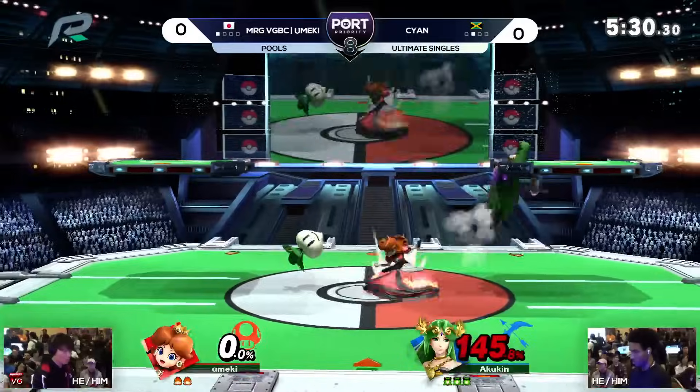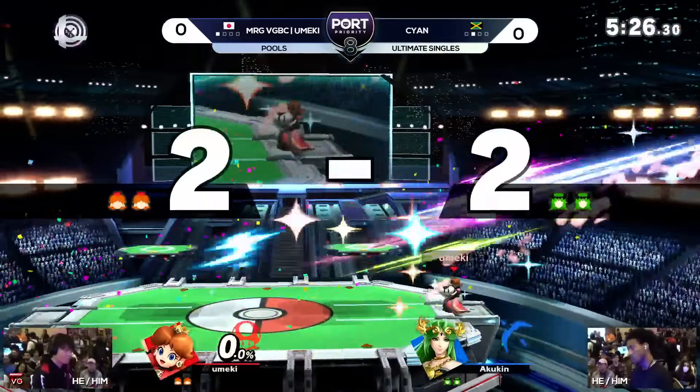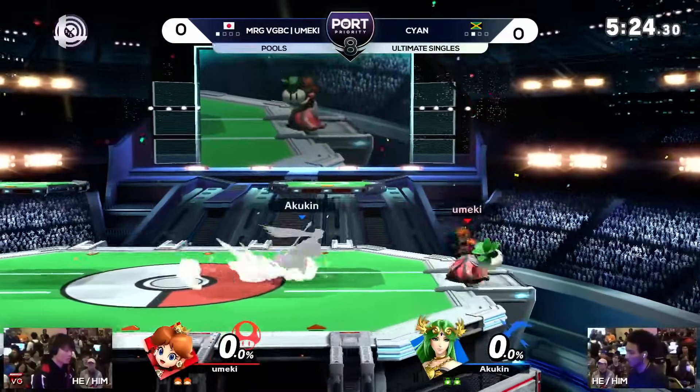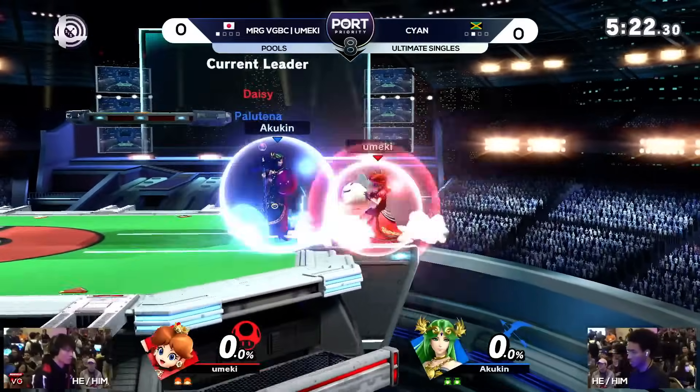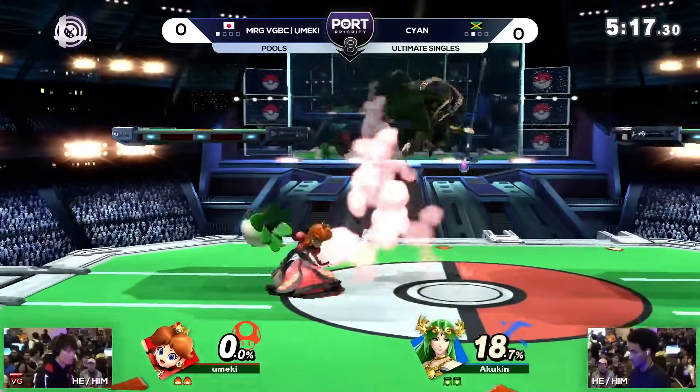Peach is not a light character — she's actually mid-weight. But the floatiness is definitely the defining factor. It's really the floatiness that makes her seem very light, but she's definitely nowhere down there with the Jiggly Puffs and Pichus. Not even Fox.